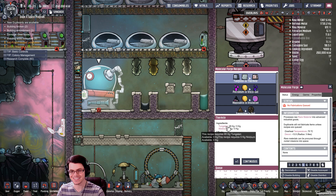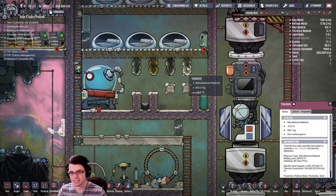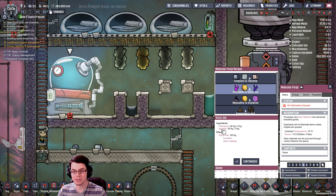If we combine tungsten and niobium we can make thermite, which is used for its high thermal conductivity in this game. Looking at its properties, it has a thermal conductivity of 220. This next one is my favorite.